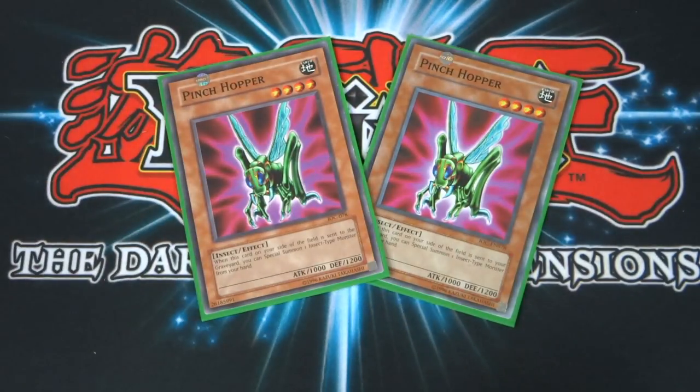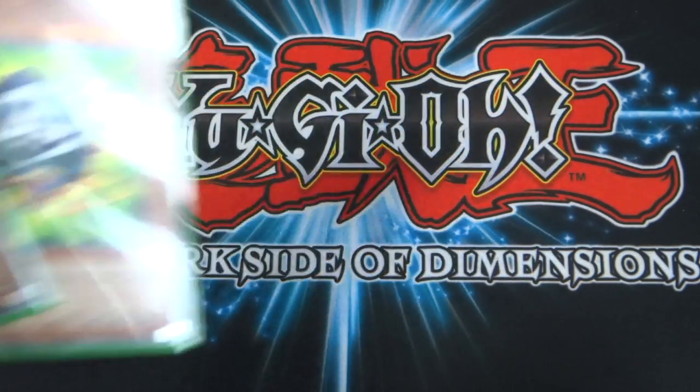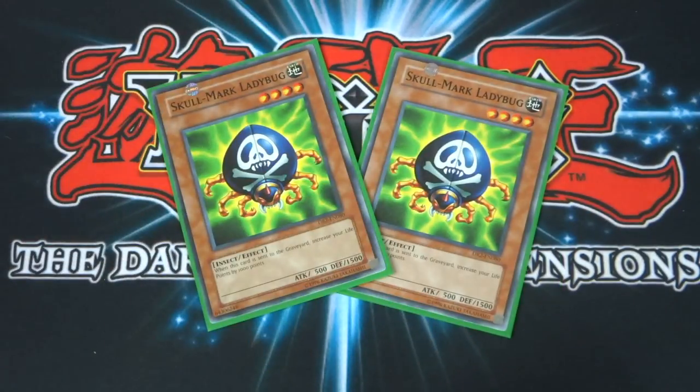I also run two Pinch Hopper — a four-star monster with 1,000 attack and 1,200 defense. Its effect is when this card on your side of the field is sent to the graveyard, you can special summon one insect-type monster from your hand. It's basically just more insects for Weevil's deck. Final monsters: I run two Skullmark Ladybug — a four-star monster with 500 attack and 1,500 defense. Not bad defense for a character deck. Its effect is when this card is sent to the graveyard, increase your life points by 1,000 points. Set it face down — if it can withstand attacks and buy you time, awesome; if not, you're getting 1,000 life points out of it.